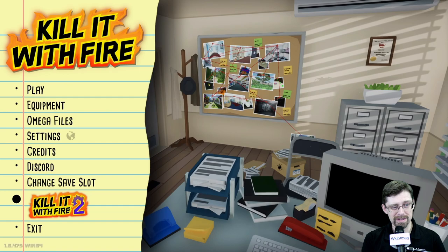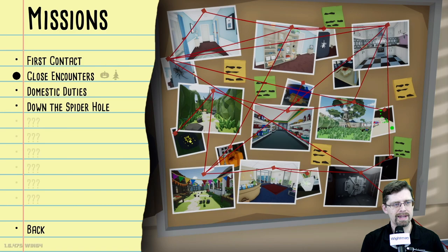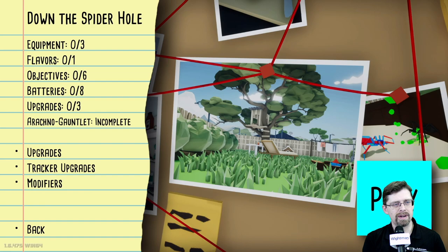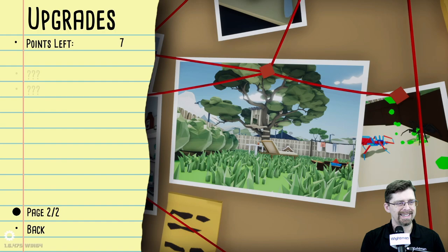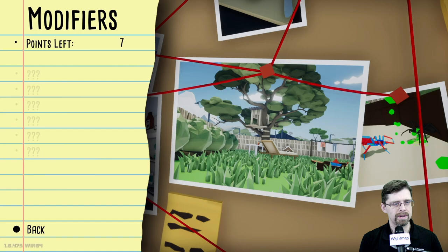There is a second game that's already out. I currently have this game on Steam and we're playing it through the NVIDIA GeForce Now game streaming service. I've done First Contact, Close Encounters, and Down with the Domestic Duties. Down the Spider Hole is our next one. On the left side it gives you overviews of what you have to do in each level, and we can also check upgrades here.